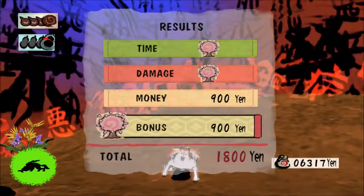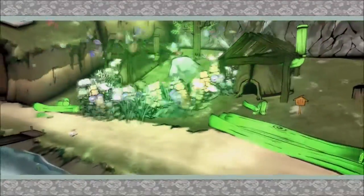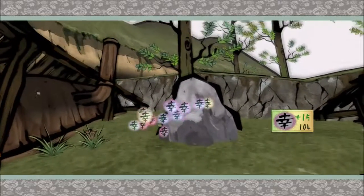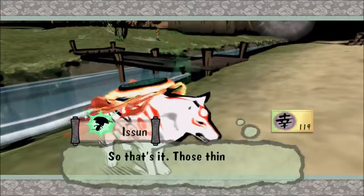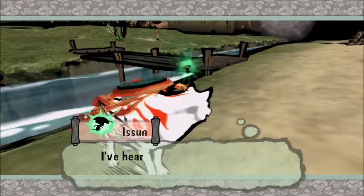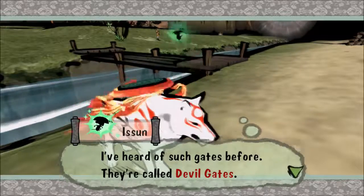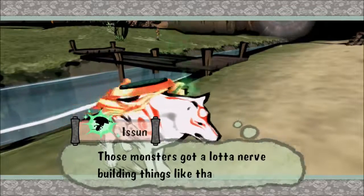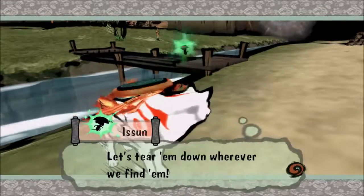Thank god the game isn't being picky today. As you can see, with the devil gate done these areas come back and you get rewarded for it. Those things are gateways to monster lairs — I've heard of such gates before. They're called devil gates, not demon gates — I don't know why I thought they were called that. That first monster's got a lot of nerve building things like that. Let's take them down whenever we find them.